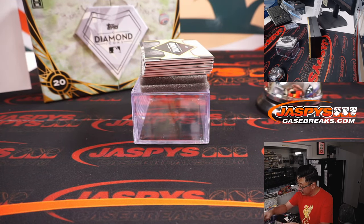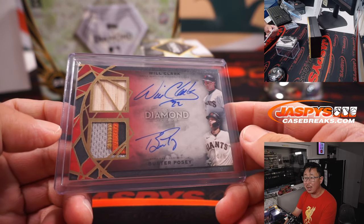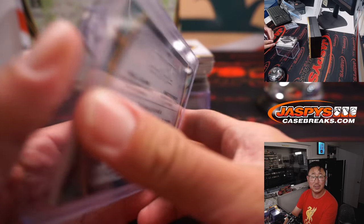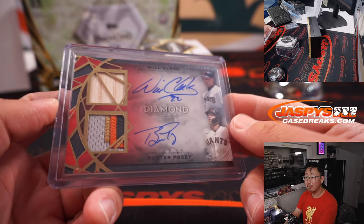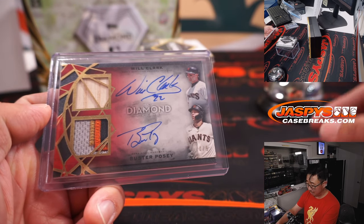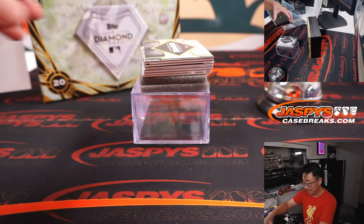For my rivals, the Giants — Will the Thrill and Buster Posey. You got a piece of Will Clark's lumber, one, two, three, four-color patch and auto. Buster Posey. And you can see right there — four out of five. Jeremy Port. All aboard the Big Hit Express! Whoop-whoop. That's nice.